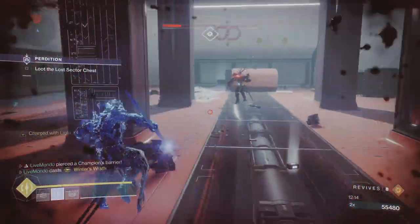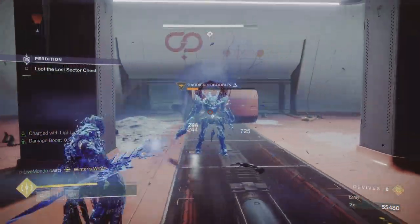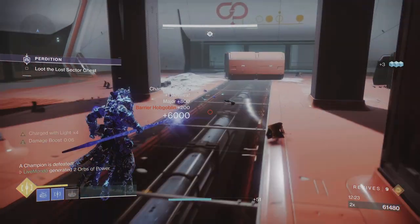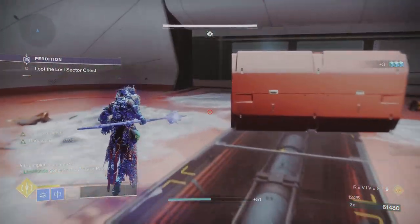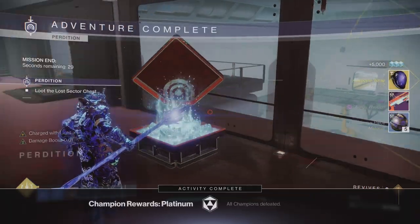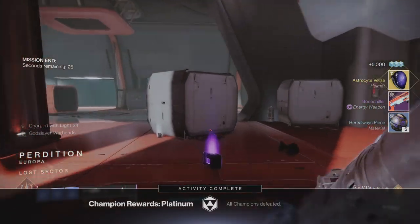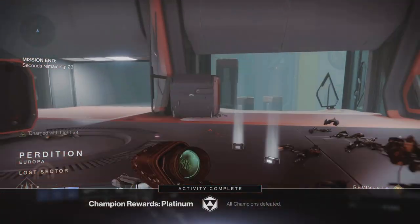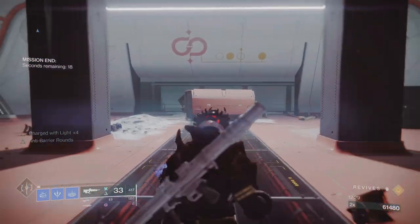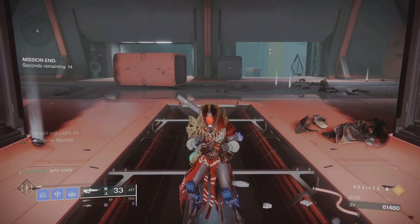I break the last barrier's shield and use my super to finish the run. Because this lost sector is available today I wanted to get this video out so you guys can try it - it's dropping exotic helmets. If you haven't got the exotic helmets this is how to do it. I've only used weapons anyone can have and I got the Astro Sight, I think it was 61, not brilliant but still a relatively high drop. Thanks a lot for watching guys, hope this helps you get past it - until the next video, take it easy.